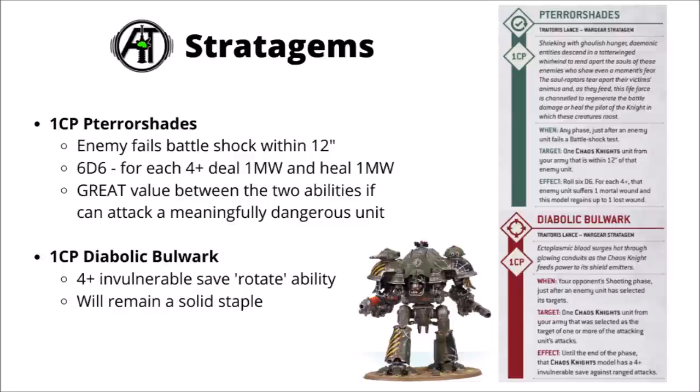Next up for 1 CP we've got Terror Shades — this is where the Chaos Knights bring their pets along, and some spooky birds swoop down to devour the souls of the enemies. You trigger this when an enemy fails Battleshock within 12 inches, then roll 6d6 — for each 4+ you deal one mortal wound to the enemy unit and heal one mortal wound for the knight within 12 inches. That's averaging around three mortal wounds of damage and three wounds of healing, which seems like really quite a nice little swing for one CP.